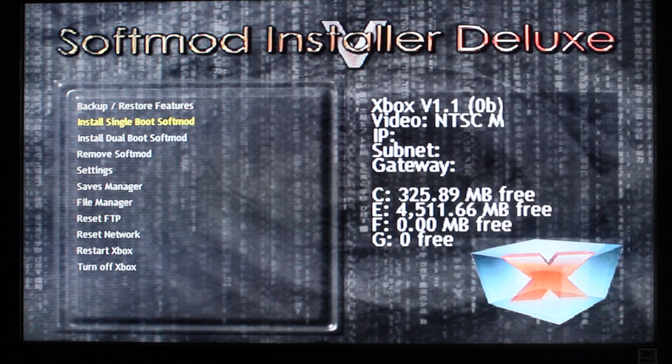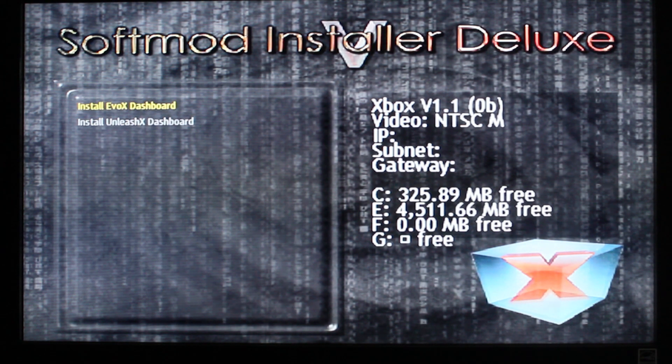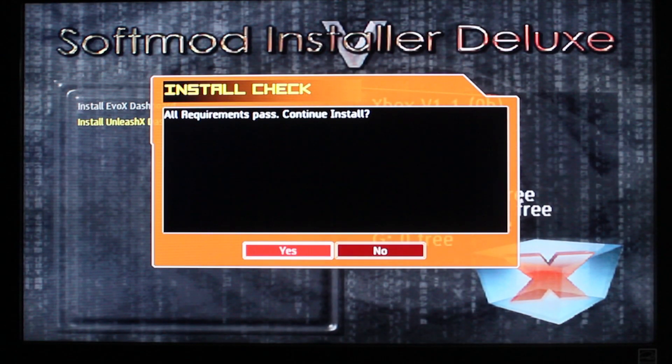I'm only going to select single because after I get the exploit put on, I'm going to use Auto Installer Deluxe to install Xbox Media Center and I'll make it dual boot then. I don't know if the person I'm giving this to has HD or RGB, so I'll just do standard for HD — I'm pretty sure he has HD. I'll select Unleash X because I like that dashboard, but it's only going to be there for about a minute or so.